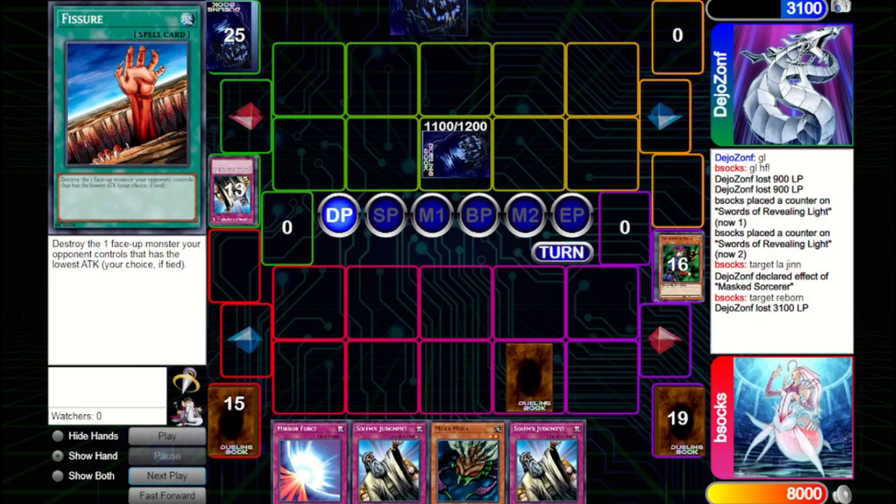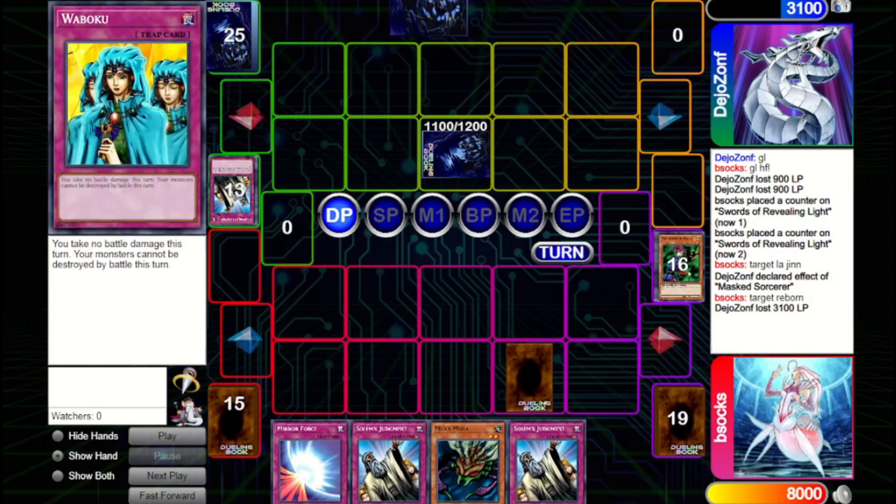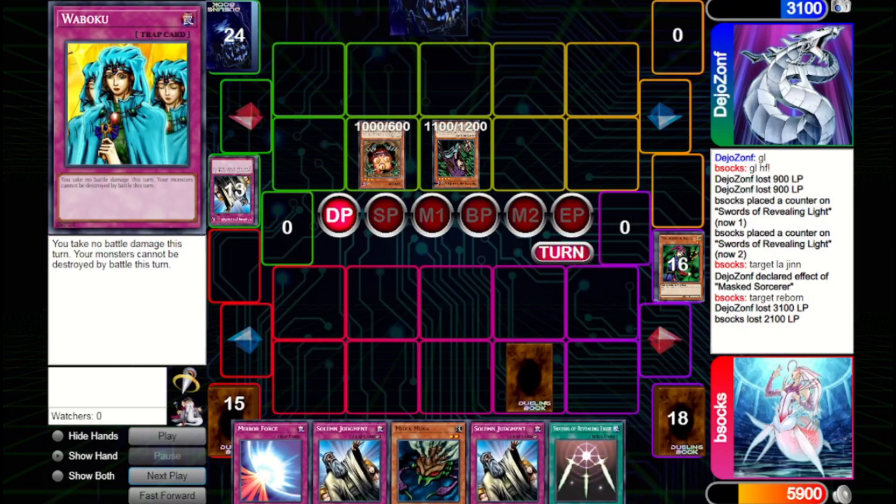We're hoping Waboku will be good enough. They don't have any more counter traps, so if they bring out a ton of damage we can fire it and be secure. They bring out a Sangan, flip up a Witch, and attack in for 2100. We just take it — we need to save the Waboku for later when we might be down to very low life points after using up Solemns, so there's no real reason to use it now.